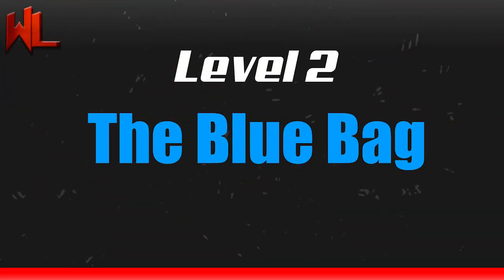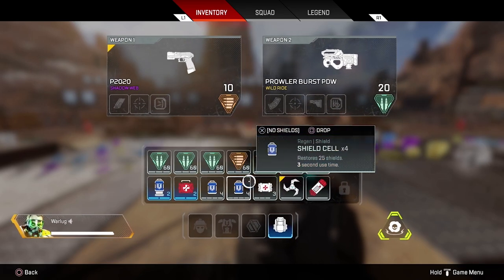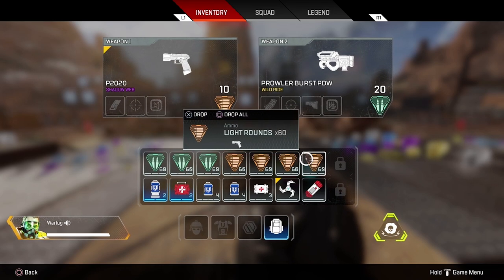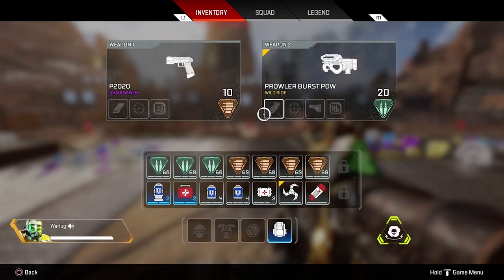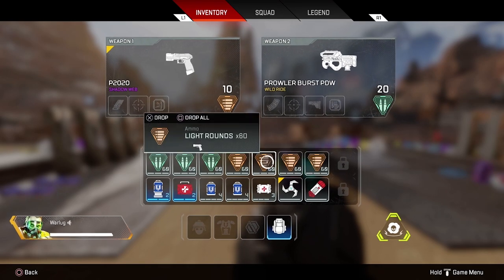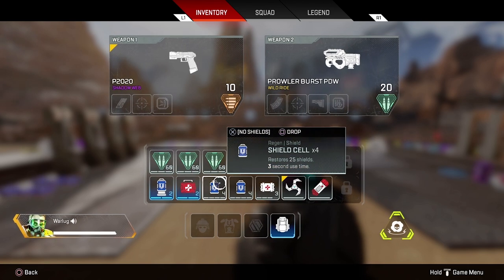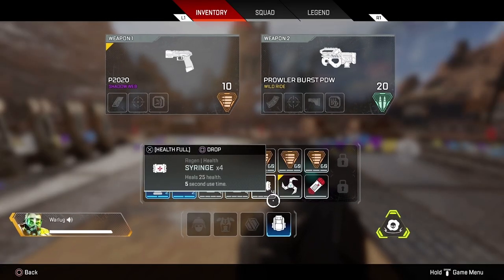Moving up to the level two bag — the blue bag — this gives you a lot of slots: 14 slots, seven top and seven bottom. In my opinion, the best way to manage your inventory here is: for weapons, keep your primary with 240 rounds and your secondary with 180 rounds — more than enough for any gunfight. If you're using a weapon that sprays from a distance you may need more ammo on your primary. For heals, you're going to want at least two batteries, two med kits, eight shield cells, and four syringes.